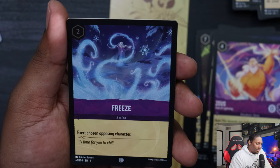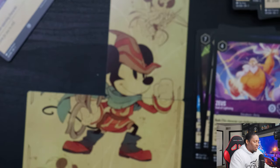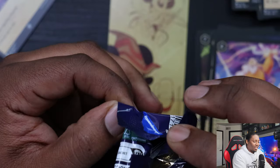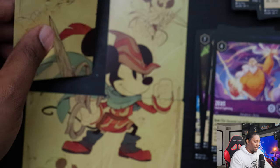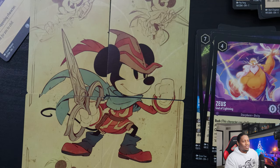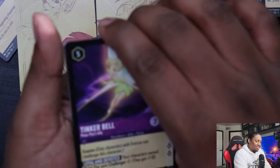We have Freeze — it's Elsa, exert a chosen opposing character. And then out of eight packs you can't get the whole four-piece image set? This is the last pack — we better get it! This doesn't make any sense. Luckily I got eight other packs. Come on — there we go, boom! That's actually kind of cool. Yeah, you're just gonna sit there.